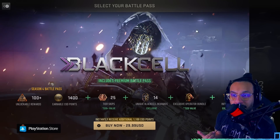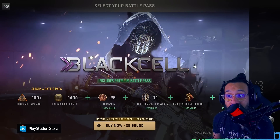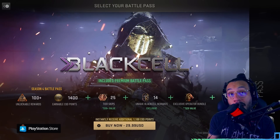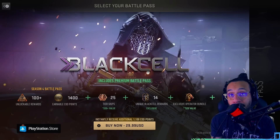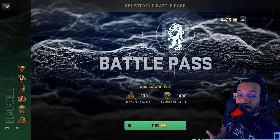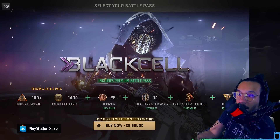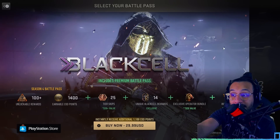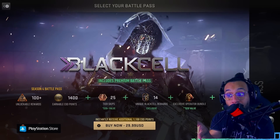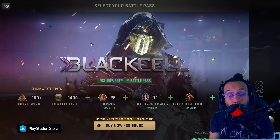I mentioned this with the Season 3 Battle Pass and I'll mention it here again for the Black Cell stuff. When it comes to the battle pass you basically have three options: option one, you can opt out from buying anything and just play the game — there are items within this battle pass you can unlock for free. Option two is purchasing the battle pass for 1,100 COD Points. And option three is the Black Cell route. On the left side of the screen you can see in yellow the Season 4 Battle Pass with 100+ unlockable rewards and 1,400 earnable COD Points.